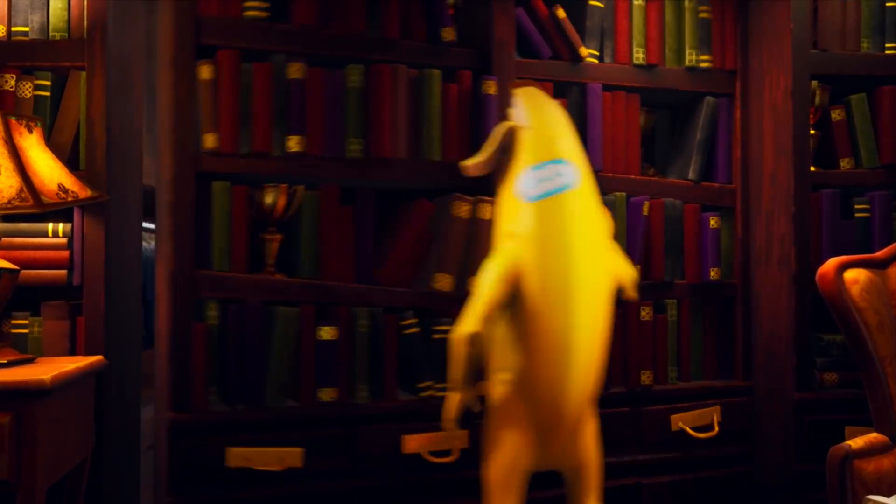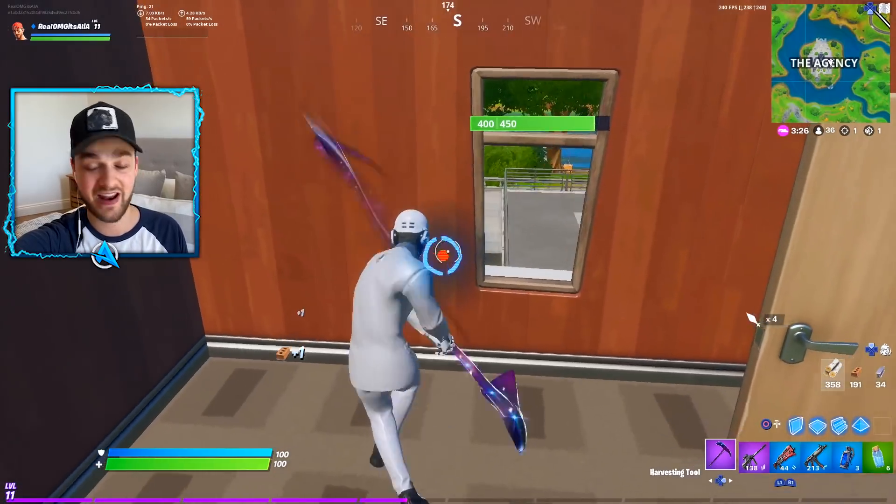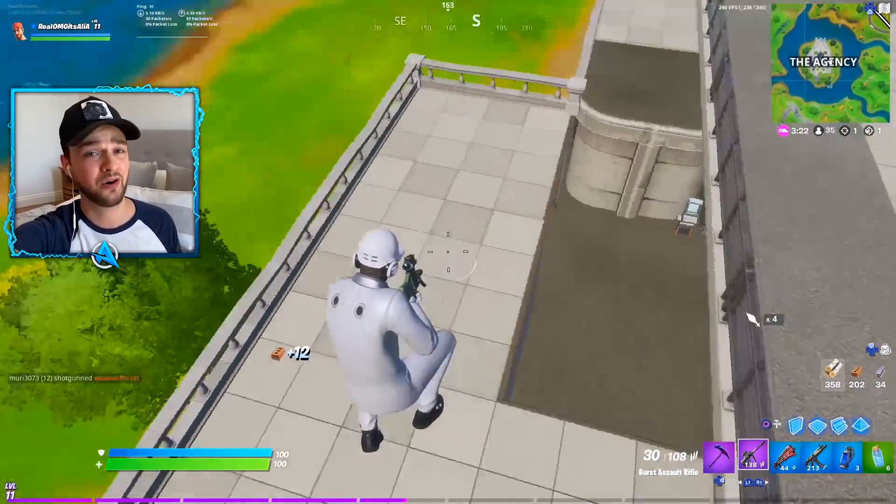Also found in the in-game files is Deadpool's back bling. You may have seen it in the trailer on the spinning wardrobe — on his back are basically his two swords. We've now got Deadpool's back bling confirmed in the game, ready to go when it's finally unlocked.